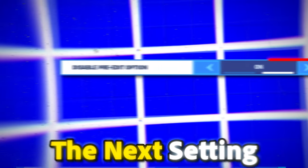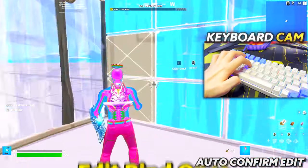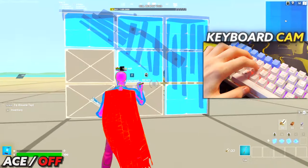Trust me, I've been there. The next setting is auto-confirm edits, set to edit. With this on, you only need to press your edit bind once to confirm an edit, instead of two presses with it turned off.